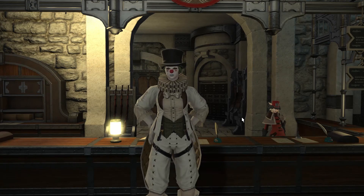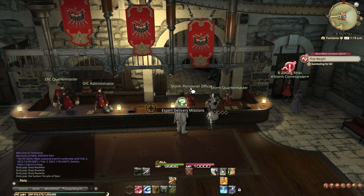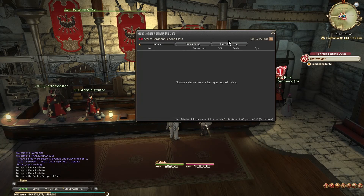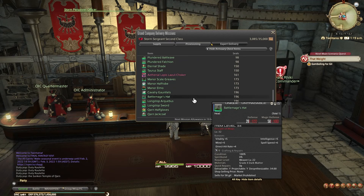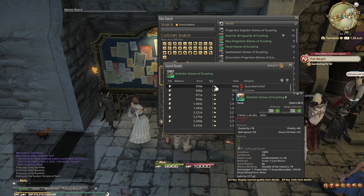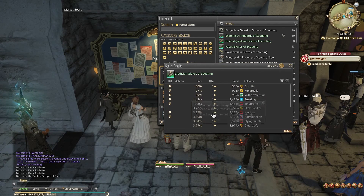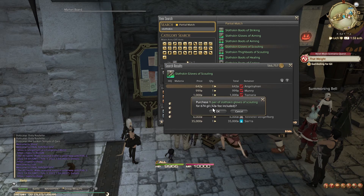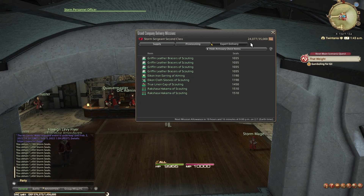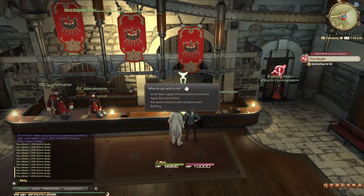My recommendation is either you hand in some dungeon loot you have laying around or old gear. You could also go to the market board, searching for cheap level 60 to 80 gear between 1 and 1,000 gil per item. Most level 60 items reward between 950 and 1,100 seals, and level 80 gear can reward up to around 1,700 seals. For the next step, you want to collect 24,000 more seals, but with your new Expert Deliveries that should be rather easy to accomplish in a couple of minutes.